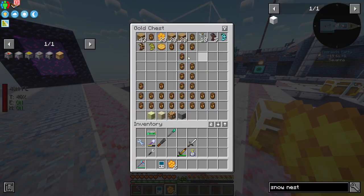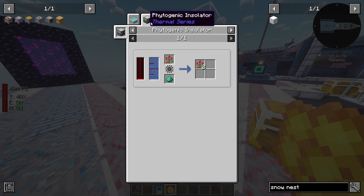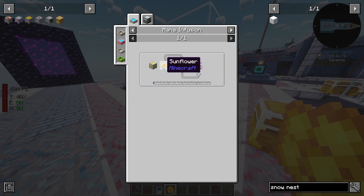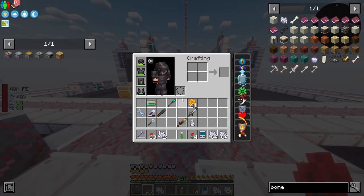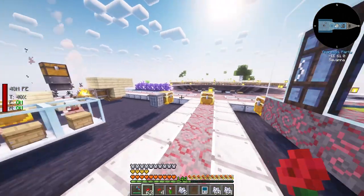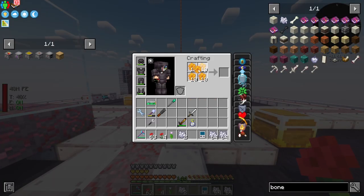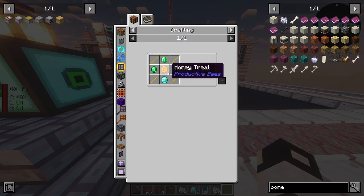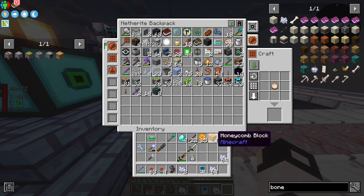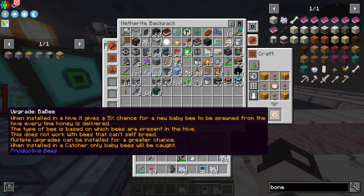The next thing I want to make is the breeding chamber. We need a rose bush - how do we get a rose bush? We need an alchemy catalyst. We need four honeycomb blocks, honey treats, some sticks, three emeralds, and a diamond. We also need some honey blocks and four flowers to get a baby.